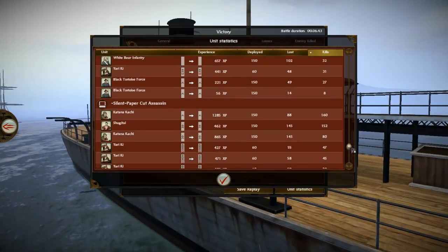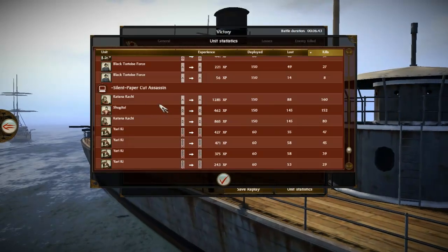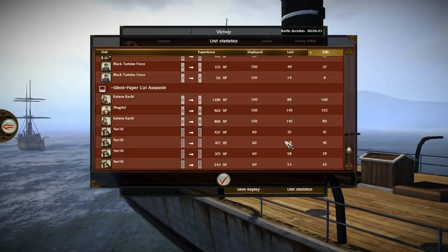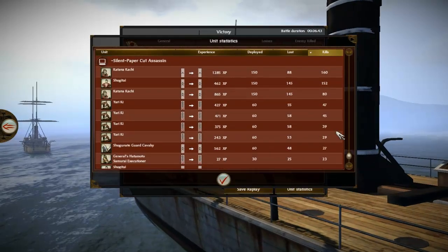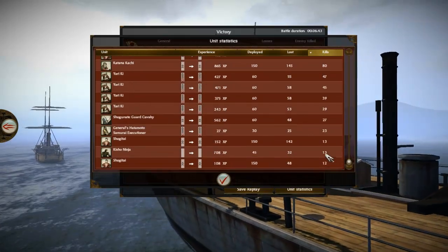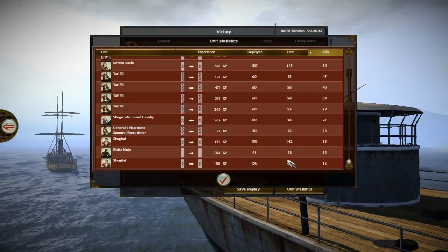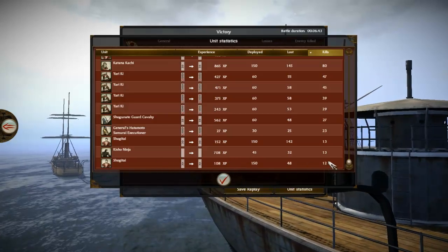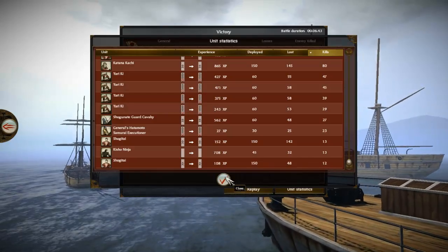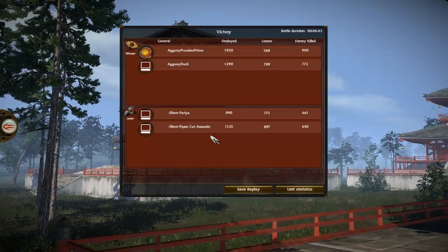For Paper Cut Assassin's army, his Katana Kachi got 160 kills on the Shogunate — his melee units did better than Paria's. But his Yari Kachi, leveled up to level 7, only got 47 kills. Shogunate Guard Cavalry only 27 kills — that's not good. The Kisho Ninja, which I didn't even notice, only 13 kills. Overall, only 12 kills from some units. I think the Silent players should definitely change their army setup. Pretty interesting. I hope you enjoyed it — see you next time.